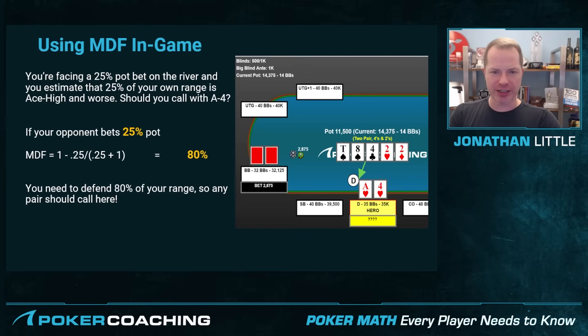Let's look at a spot where you do want to adhere to MDF. Say you're on the river facing a 25% pot bet, and your range is roughly 25% ace-high and worse. Should you call with ace-4? Your opponent is betting 25% pot — MDF is 1 minus 0.25 divided by 0.25 plus 1, which is 80%. So you need to defend with 80% of your range. If the bottom 25% is ace-high and worse, then a pair is in the top 75%. Since the pair is in the top 75% and you need to defend 80%, you cannot fold the ace-4.